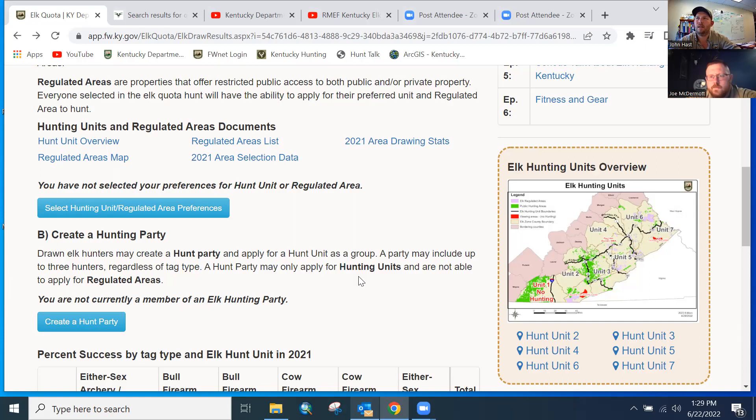There are a number of people every year that don't put in any selections, and that's okay. If you don't put in anything, you'll be assigned to a random hunting unit — you won't get a regulated area in this draw. About 60 of our hunters every year are in that situation. Hopefully you've done your homework and have a good idea of where you'd like to hunt and made your selections accordingly. We hope everybody gets that number one draw spot.